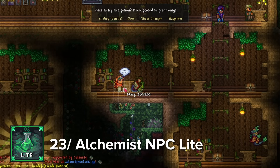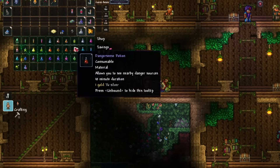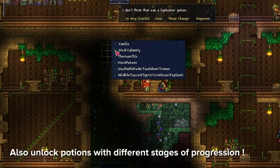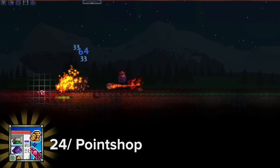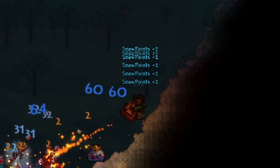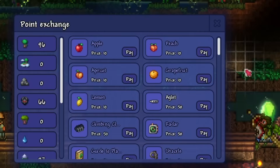The next mod is Alchemist NPC Light, which adds 7 new NPCs. Most of them are pretty useless, but the standout NPC is the Brewer, who sells every vanilla and Calamity potion. Another really cool mod is Point Shop — when killing enemies in certain biomes, you earn points that can later be used in this shop to buy items related to the biome you're in. Some items are only unlocked after beating certain bosses.